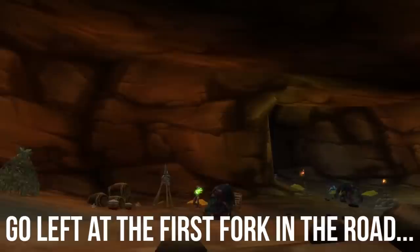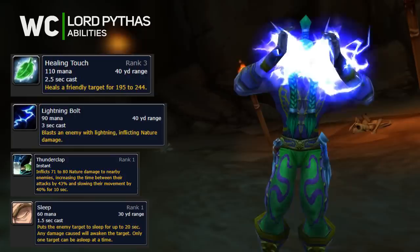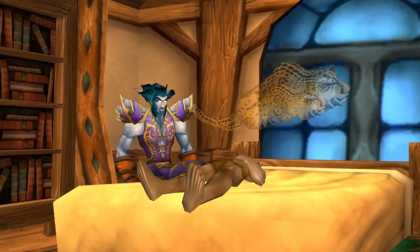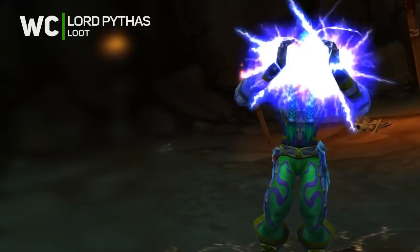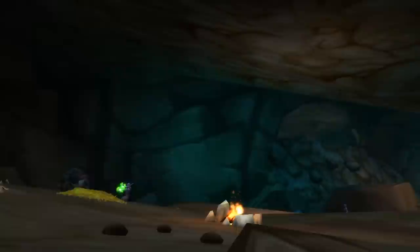Continue down the path and hold left to kill Lord Pythas. He has a heal, lightning bolt, thunderclap, and a sleep. He drops the Stinging Viper mace and the Armor of the Fang.